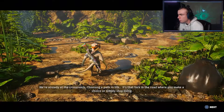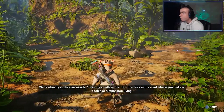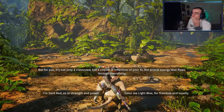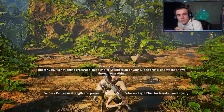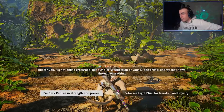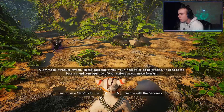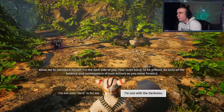We're already at a crossroads. Choosing a path in life is that fork in the road where you make a choice or simply stop living. This is the big decision of the game — do I want to go for the good side or the bad side? It's either dark red for strength and power, or light blue for freedom and loyalty. I think I go dark red. Allow me to introduce myself — I'm the dark side of you. I'm one with darkness. Let's go.